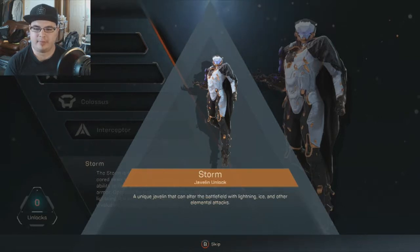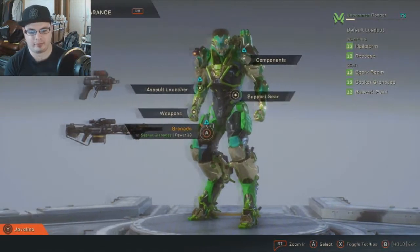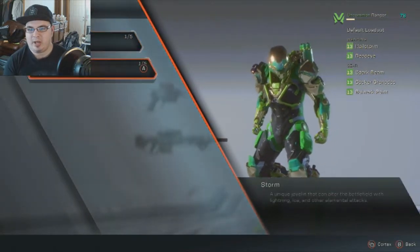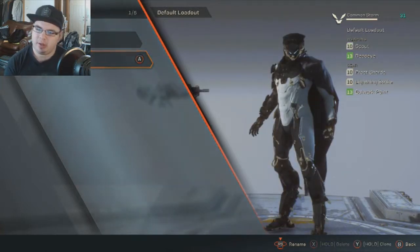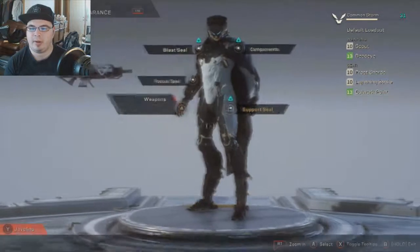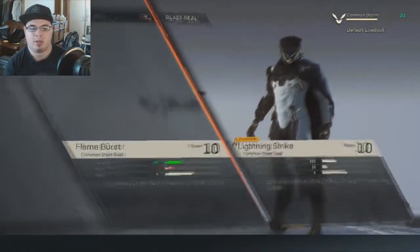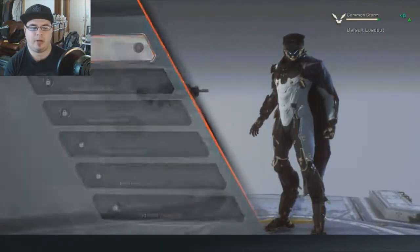So basically, it sounds like the Storm is kind of the mage class. Your Ranger is your all-rounder, your Storm is your mage, the Colossus is more of your tank. And the Interceptor is kind of more of your hit-and-run scout type. We got a blast seal — I don't have any more blast seals.